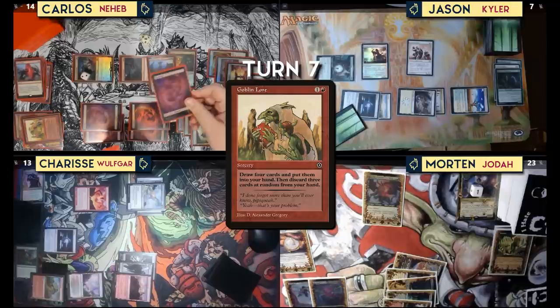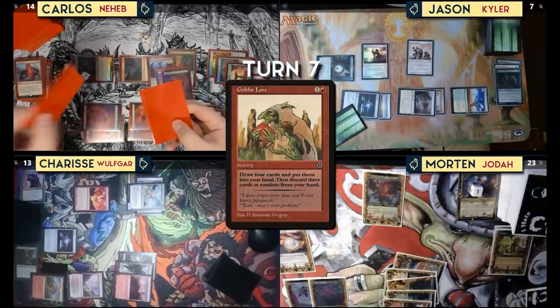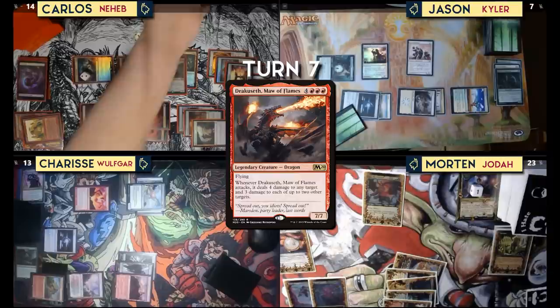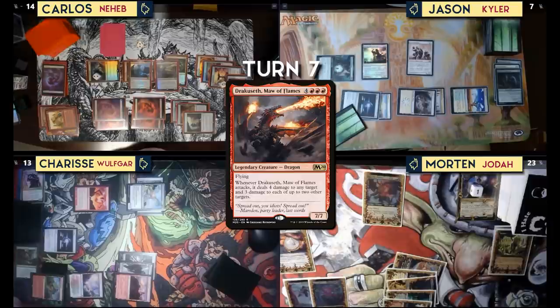I can do something — I'll play Dracoseth Ma, which will trigger Lathliss and Terror of the Peaks. I'll get a 5/5 dragon. I have to decide: do I kill somebody? Sharice, are those triggers going your way? That's 12 damage — she's at 13. I survived by one! But you've got a lot of blockers now. The triggers go on the stack — if I pump their power up before the triggers resolve, will they deal more damage? Yes!